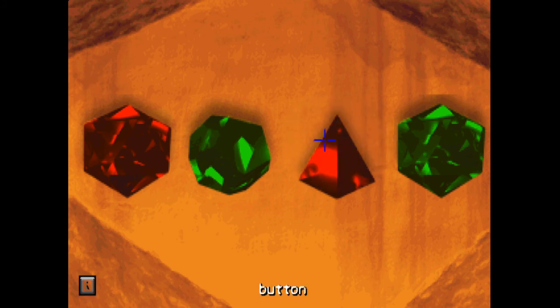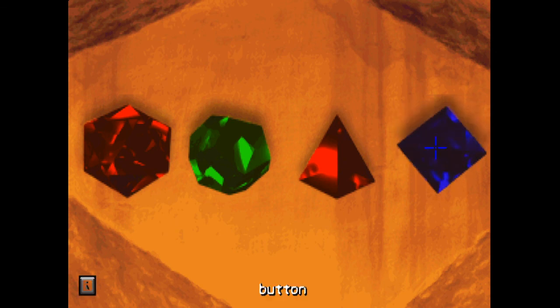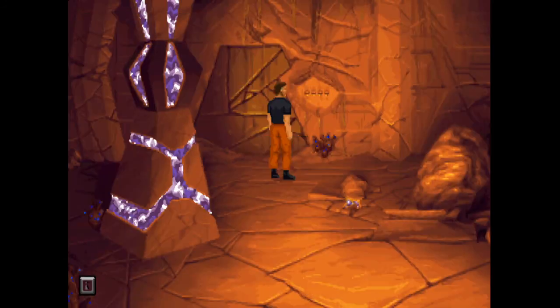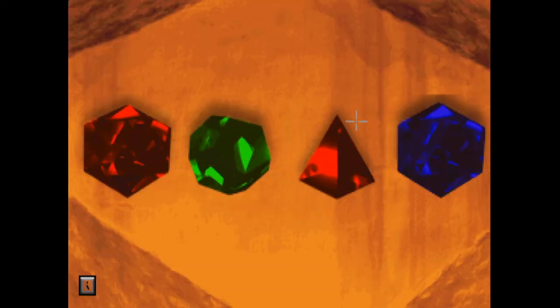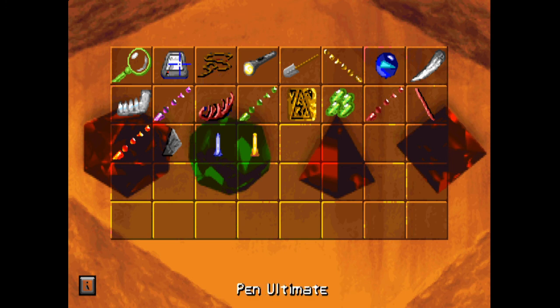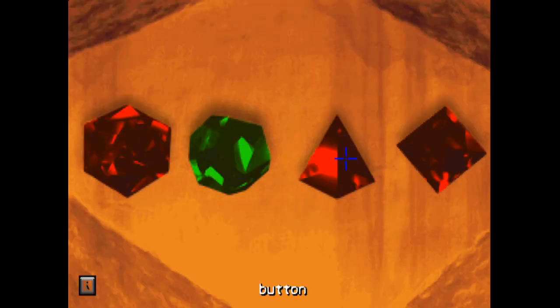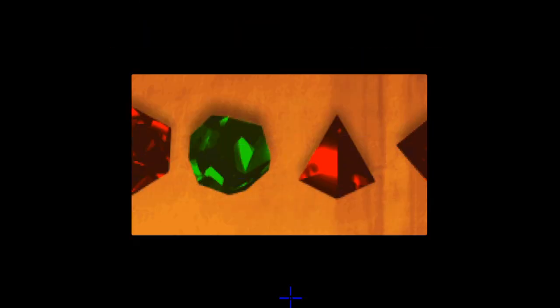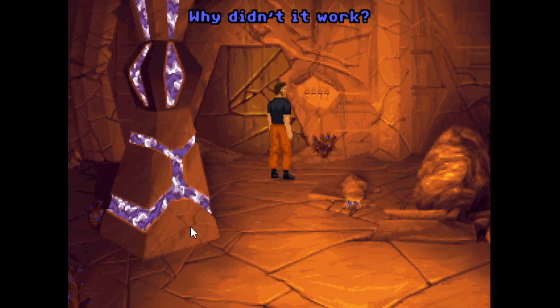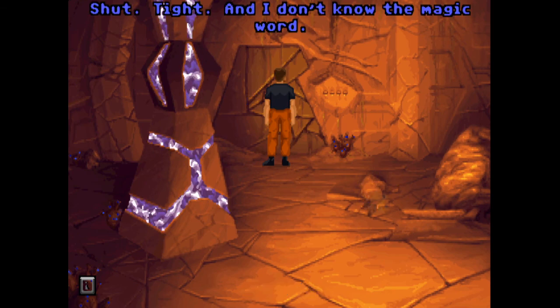It's a real shame you can't go backwards in the sequence by right-clicking or something. Oh no, I quit out of it — I was a little bit worried. Wait, isn't that the combination? That looks like the combination to me, which makes me think that is the right door — why didn't it work? Oh, it is the right door: shut tight and I don't know the magic word.